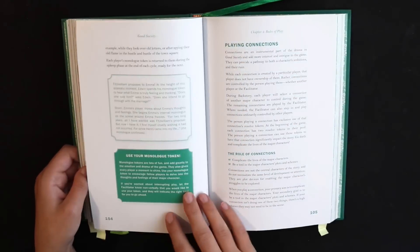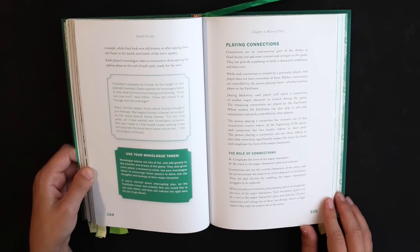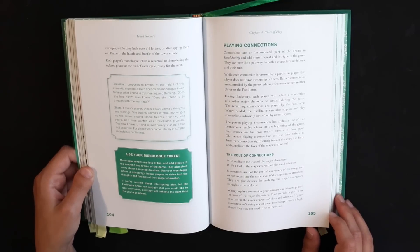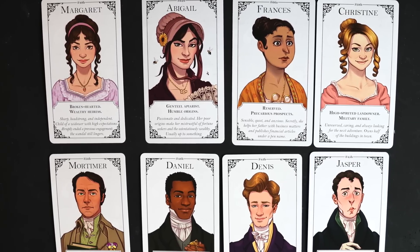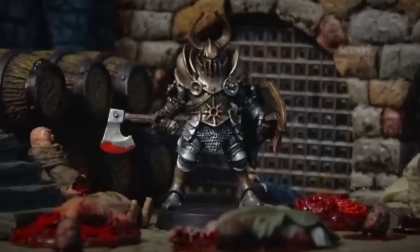Monologue tokens are used by one player to reveal another player's intentions. When a player spends a monologue token on another player's character, the targeted character must perform an inner monologue that reveals their inner thoughts, feelings, plans, and motives. I really like this idea. Since every character has just one token, they can't compromise every secret scheme in the game, but it has a lot of potential for drama and comedic timing. Can you imagine sending this to a friend cooking up an evil plot? It's the perfect recipe for mischief and mayhem.